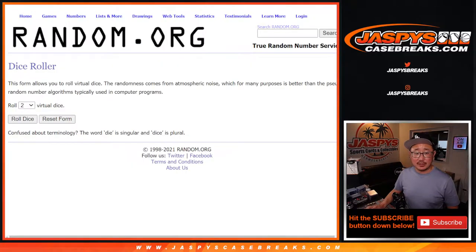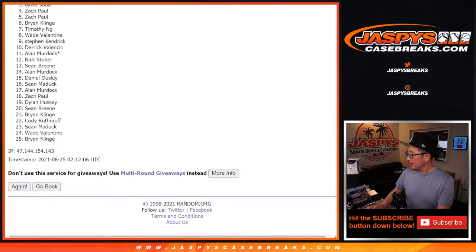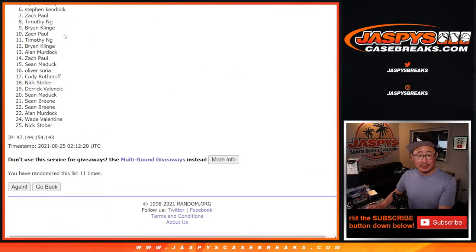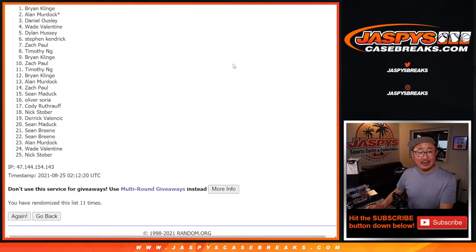First, let's give away the five spots — new dice, new list. Roll it, randomize it, eleven times. Top five after eleven. From six down to twenty-five, you didn't get an extra spot, but don't worry, you're still in the break — still got a shot at the Blazin' 24. Top five, you've got a little extra shot, a little extra odds: Dylan, Wade, Daniel, Allen, and Brian. So the five of you, extra spots.